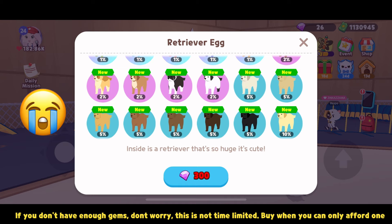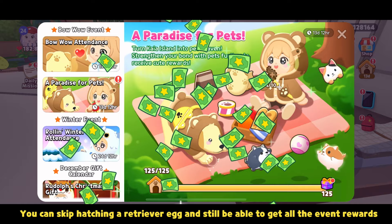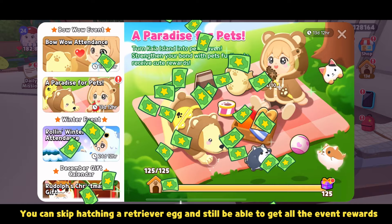If you don't have enough gems, don't worry — this is not time limited. Buy when you can only afford one. You can skip hatching a Retriever Egg and still be able to get all the event rewards.